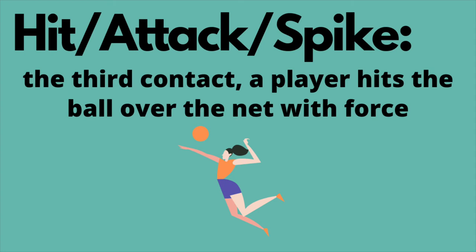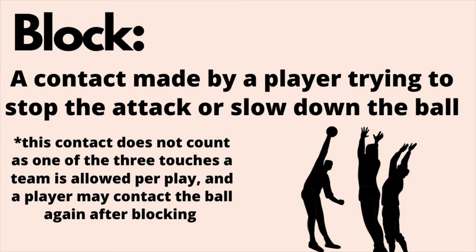Hit, attack, or spike — they're the same thing. It's the third contact, when a player hits the ball over the net, normally with a lot of force. Block is when a player tries to stop the ball from coming over the net or tries to slow down the ball from the attack. This contact does not count as one of the three contacts a team is allowed to make per play, and the same player that blocks the ball may contact the ball again.